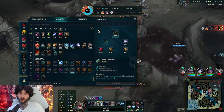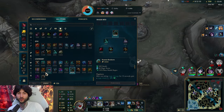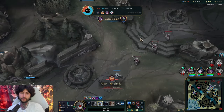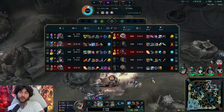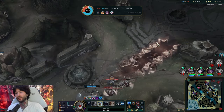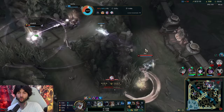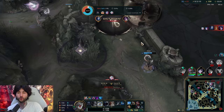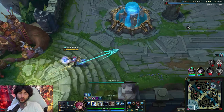Usually I go Frozen Heart then something like Sterak's - really good - or DD, really good as well. Randuin's is a gimmicky item honestly, I don't think it's that good because it doesn't give you ability haste. I really do need ability haste. Frozen Heart and DD are the best items that give you ability haste while also giving you armor - those are your two options.